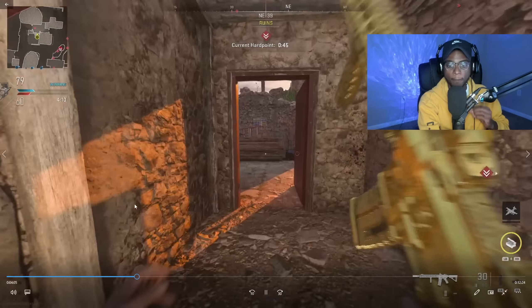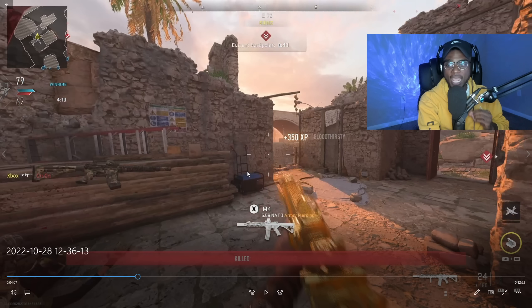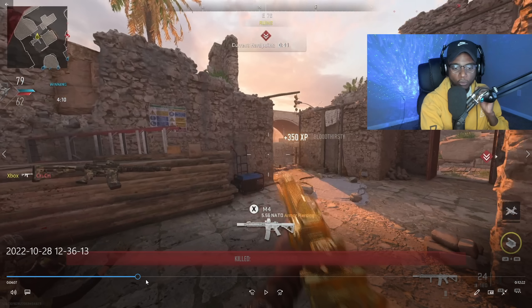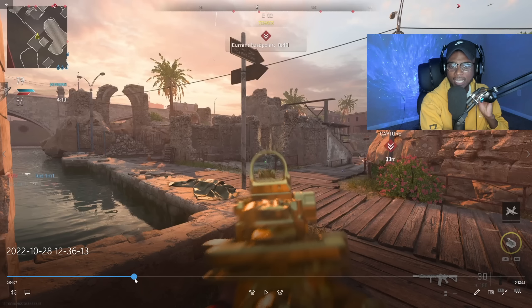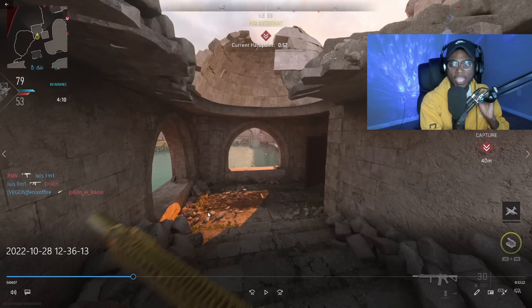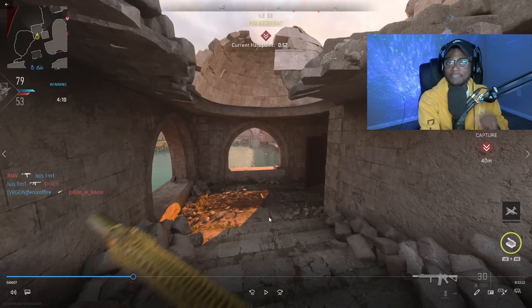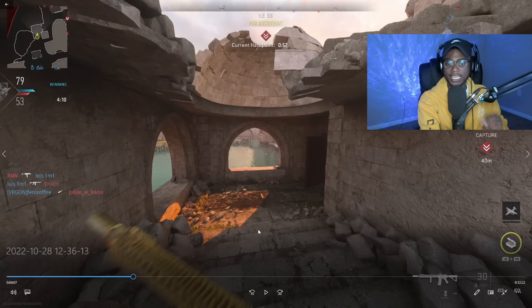I'm going to pause the gameplay here. Whenever the hill is going to be in the ruins area — that's what it's called on the compass on Hydroelectric — where I'm standing right now is going to be a major spawn point. When the hill is in the ruins area, you want to make sure you are attacking that position from the left-hand side of the map and making this flank route.